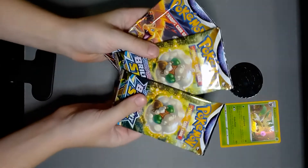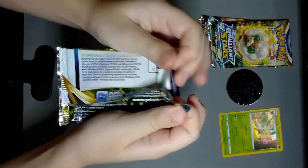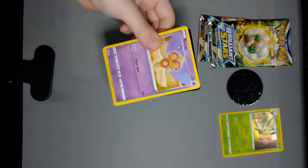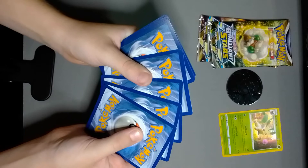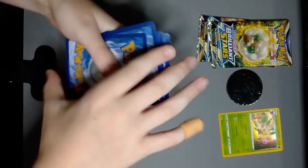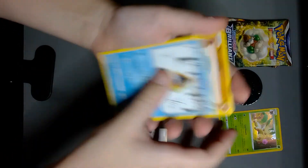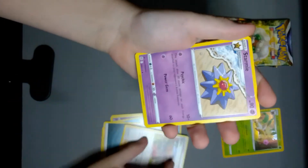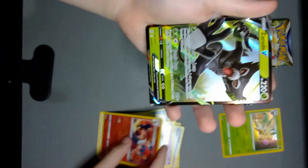So let's get started with this one. Put the code card up there. Okay, so we have a Baltoy, Snorunt, Nosepass, Dedenne, Cubchoo, Energy, Gloria, Starmie, Fresh Water, Monferno — and oh, it's a good card! Nice, it's a rare. I'm gonna get a sleeve for that really quick.